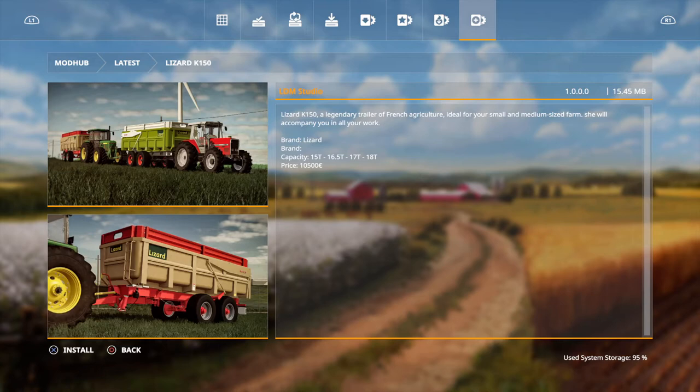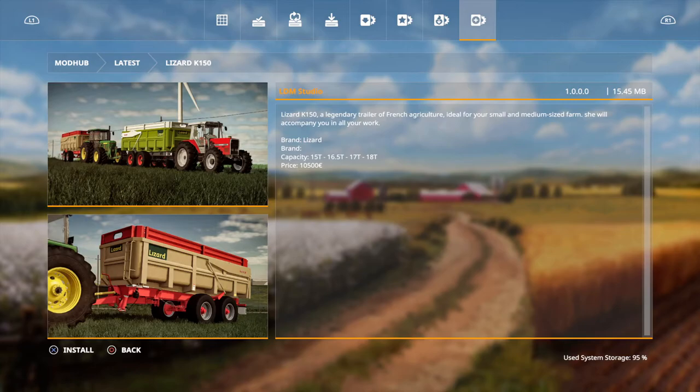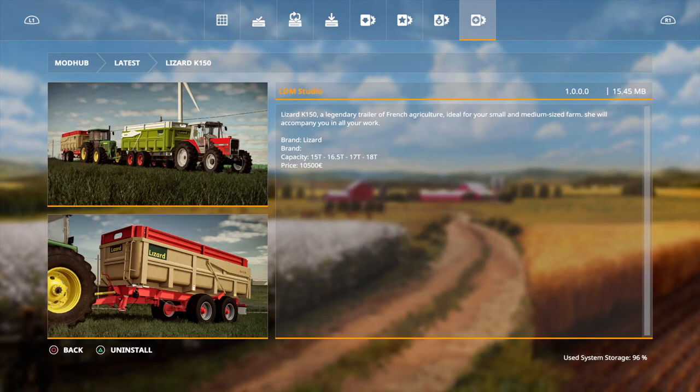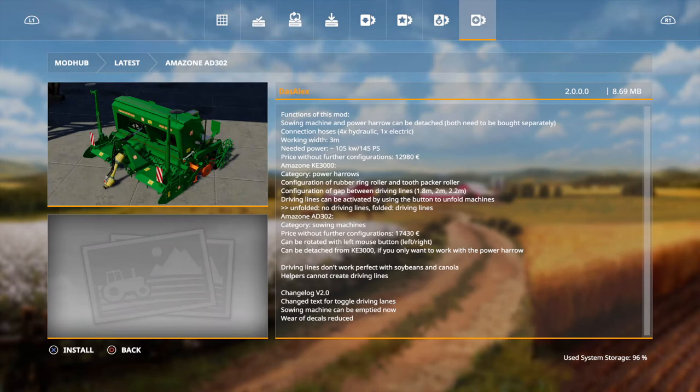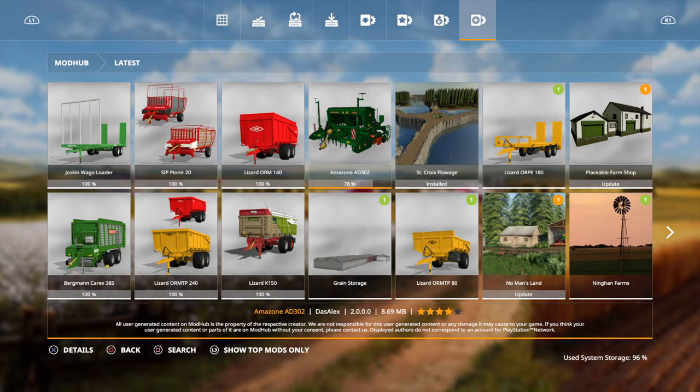We also have the Lizard K150 from LDM Studio, which is basically a legendary trailer of French agriculture — ideal for your small and medium sized farm and will accompany you in all your work. That's an old gender right there — I would actually love one of those in the game. Then we have the Aeson AD 302 from Das LX, which is basically a seeder. The function of this mod is a sowing machine; the power can be detached but needs to be bought separately. I'm going to go ahead and buy that too so we've got all the mods showcased today.